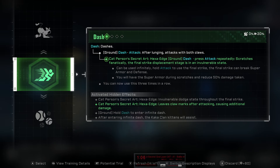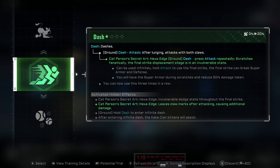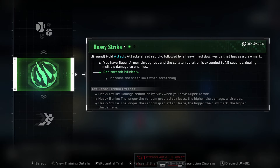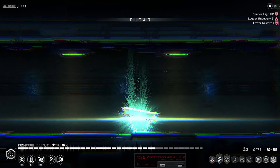I got lucky and got the two potentials, which is the best one you can get. So we're going to go into dash attacks now. We'll also pick up triple dash as well — that'll be nice.